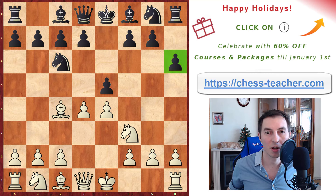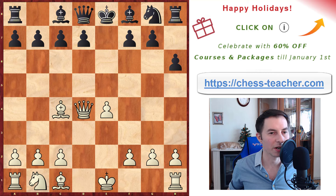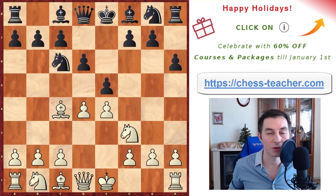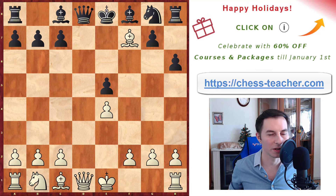If black engages in a massive trade on d4, it doesn't solve their problem — all their pieces are still underdeveloped and you're already occupying the center with all the open lines and diagonals. Black is going to have a hard time. The whole purpose of this opening for black is just to hold the position, so they're more likely to play d6, playing defense just to keep their position in the center. Then you trade on e5.